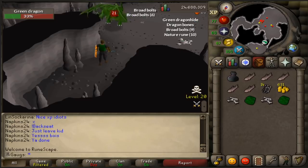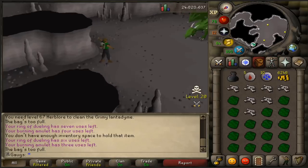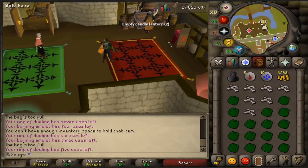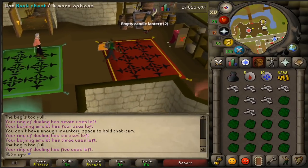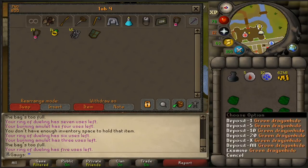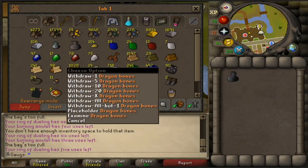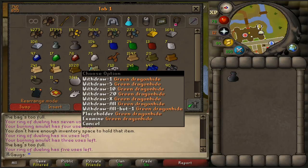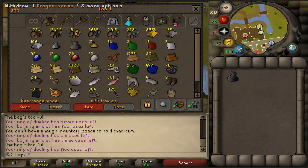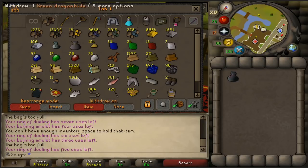Green dragons also drop a lot of nature runes, which is a nice bonus on the grind. The green dragons in this cave are stronger than normal, but I think they're worth it for the lower PK risk. That's an inventory complete — greens are much better than blues, which were around 50 kills per hour. Greens with this method get around 70 kills per hour. The looting bag helps a lot. Looking at the tab, we have 718 dragon bones, 245 green dragon hides, and 497 blue dragon hides.